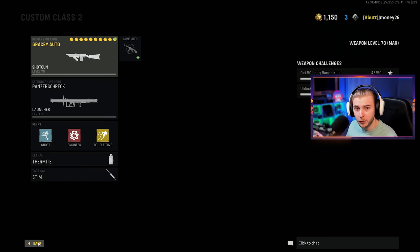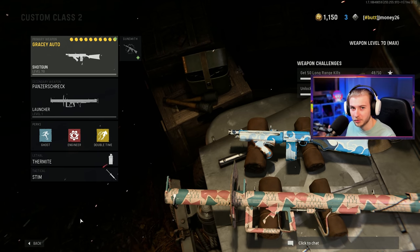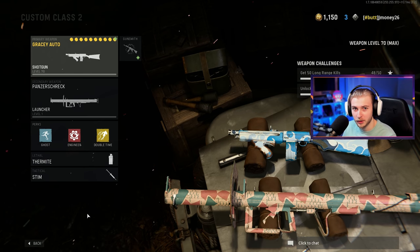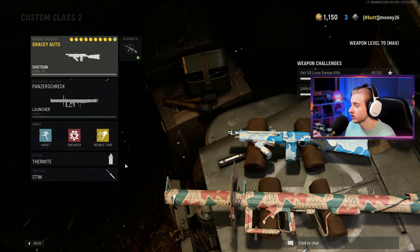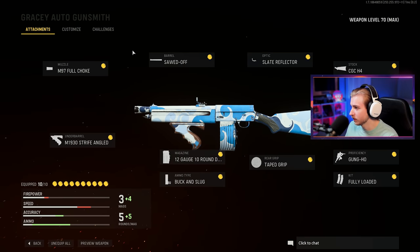The day I've been waiting for is finally here. Shipment has just dropped in Vanguard, and today we'll be using it to see if we can get our Gracie Auto Gold. I've been waiting for shipment to come out since it was announced — that was probably the main map I played on Modern Warfare, basically the only map besides Shoot House. So I'm excited. Hopefully it plays about the same and it's really easy to grind camos on. But today we'll be getting our Gracie Auto Gold.